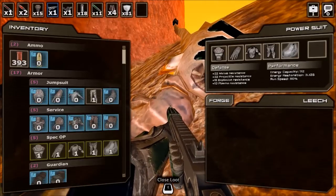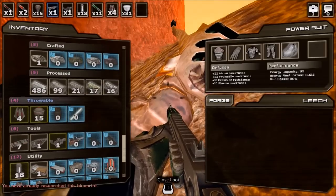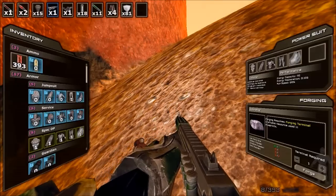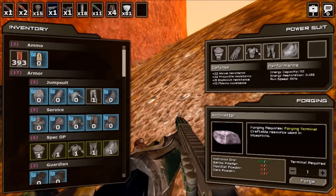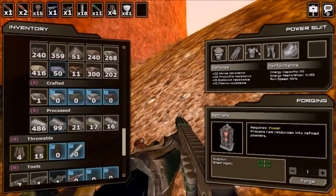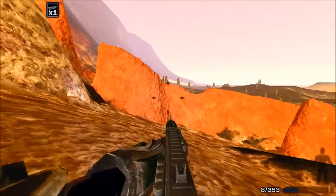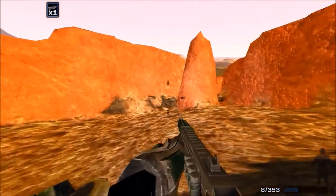If you play the game — oh, antimatter. We actually learned antimatter. How do we make antimatter? To make antimatter you need voltronic ore, saltex powder, obsidian powder, and dark powder. Saltex powder and obsidian powder — you just throw the ore into a refinery. To make the dark sulfur, I need saltex and dark powder. Dark powder requires saltex ore, obsidian ore, and dark matter shale. You throw those in the refinery and you get the corresponding powder. So with no further ado, let's go raid the ship.